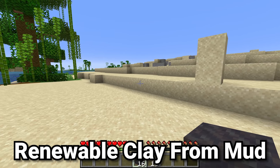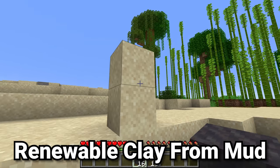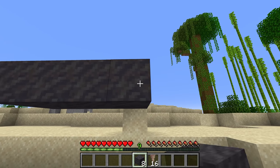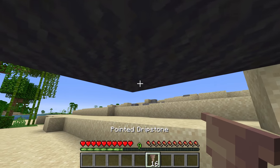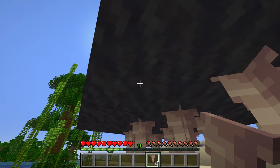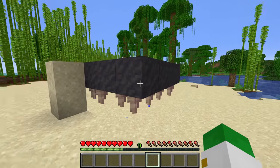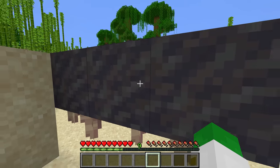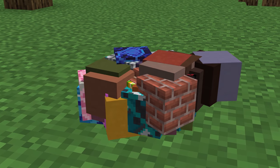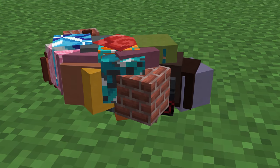Since you can get mud blocks both from the mangrove swamp and also by right-clicking on dirt with a bottle of water, Mojang has also made clay renewable. If you place down some mud with some blocks of air beneath it, then beneath that put down some pieces of dripstone, this will actually drain out the mud — so this takes renewable mud and turns it into a source of renewable clay. Because clay can be smelted into bricks or terracotta or glazed terracotta, this really makes a lot more items in the game easy to get, especially early game.